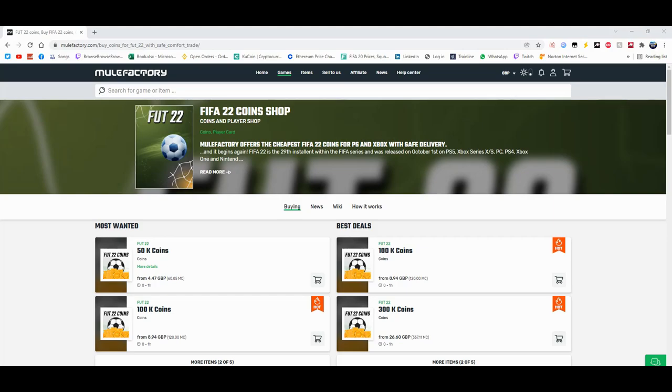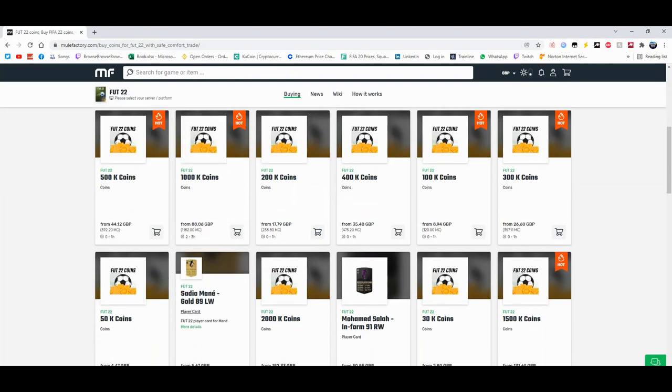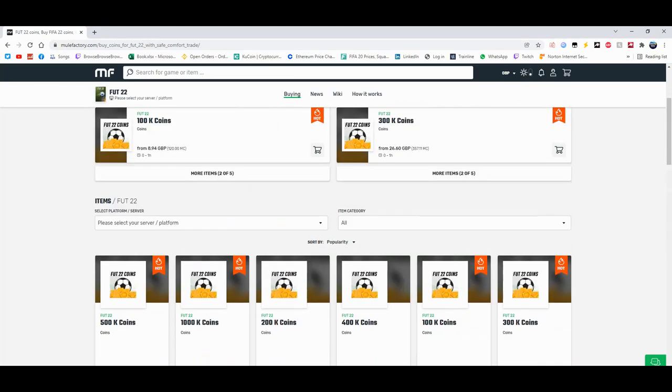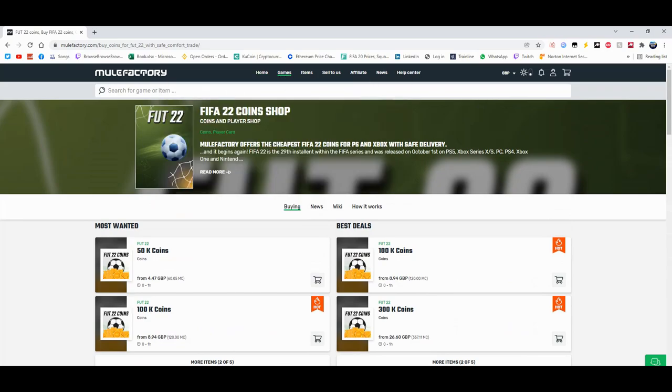For the cheapest coins on FIFA 22 guys, check out MuleFactory.com and use the code EWINFIFA at checkout for a discount. You can see they do loads of different coins, they even sell players and do comfort trade. It's 100% safe and legit. They also do other games as well. There's a link in the description guys, check it out down below.